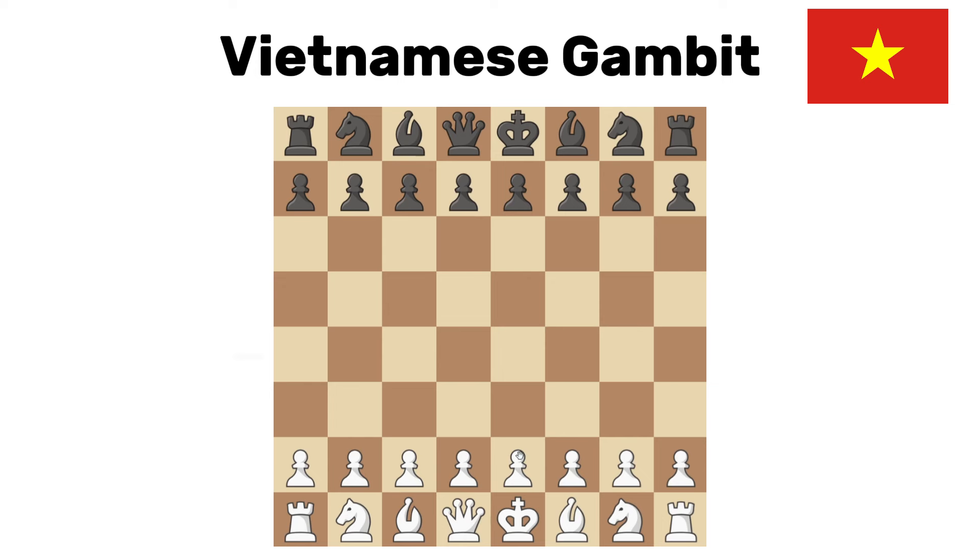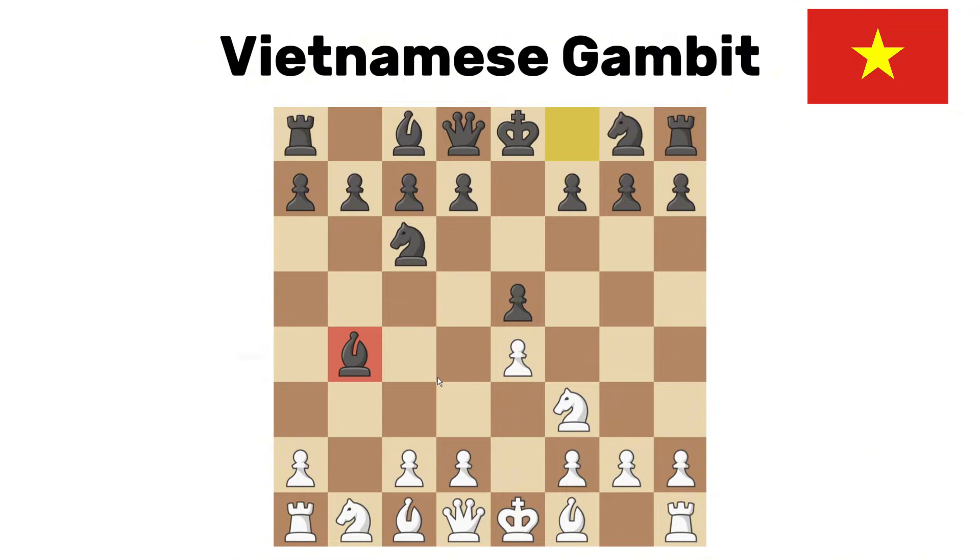Vietnamese gambit. It's really unfortunate that these are the openings representing these countries, because they're getting bad reputations, and Vietnam is not much better. e4, e5, knight f3, knight c6 — pretty normal so far — but now the move b4, which is just not good. Black takes, we're down a pawn. c3 here, bishop backs up. It's like an Evans gambit, but in the Evans gambit the bishop is already on c4. Without that bishop — which is vital to the entire position — we can try to strike in the center with d4, black just takes, and we can't even take back as we're pinned. Our position sucks. Vietnam, unfortunately, this sucks.